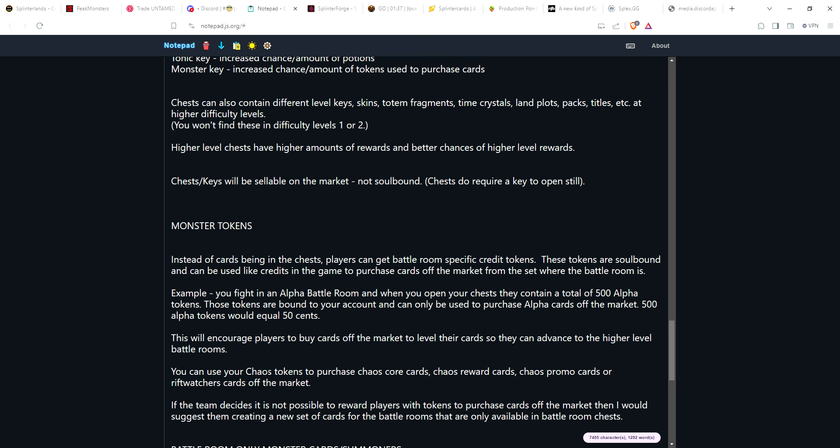If you fight in the Chaos battle room, your chaos tokens can be used to purchase Chaos core cards, reward cards, promo cards, or Rift Watcher cards. If the team can't implement monster tokens as credits for the market, an alternative would be to create a new subset of cards exclusive to battle room chests — not purchasable on the market, not in packs, not in the glint store. They could only be earned as rewards from the battle rooms.